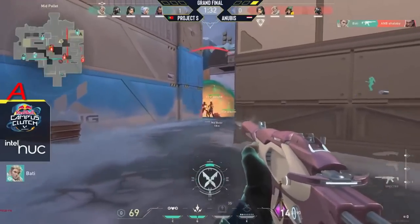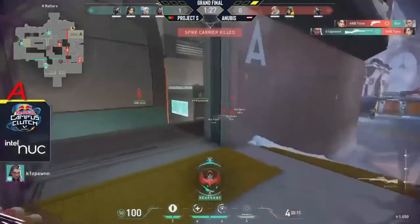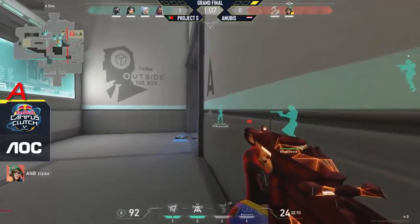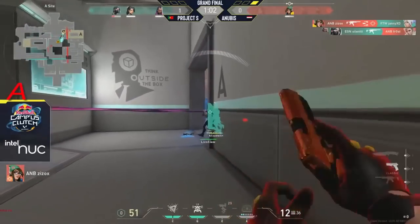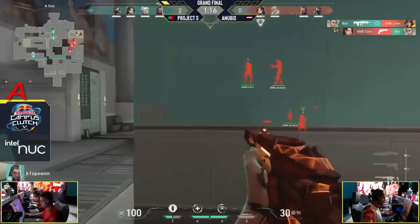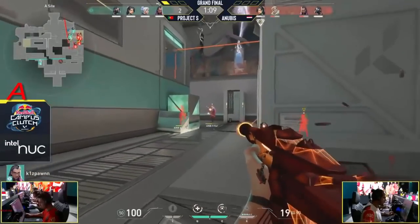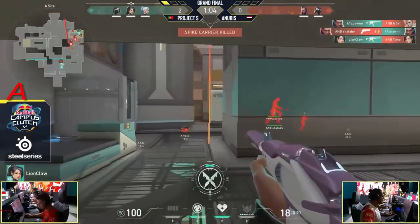Batty is in the spot, the spray comes through — the trade is there for Anubis. So that's already a big win. Kissborn headshot from the Marshall — fantastic stuff here on the defensive side for Project S, but this is so difficult. Project S going aggressive — they just want to take the fight to them and well it's going to work out. Good advantage for Project S — this is like a second bonus round for them, trading onto Batty. Kissborn going aggressive, has to be so careful — able to find the back of one but the trade comes through. Lionclaw with another flank — are they ready for it? No, the spike is down on the ground now.